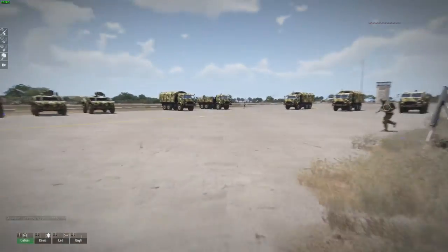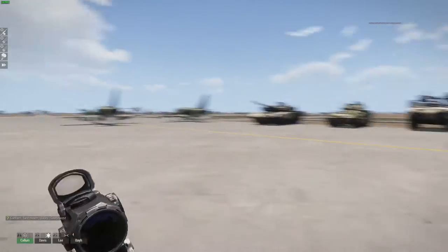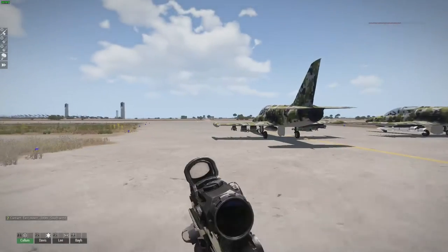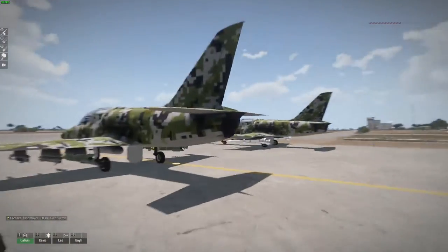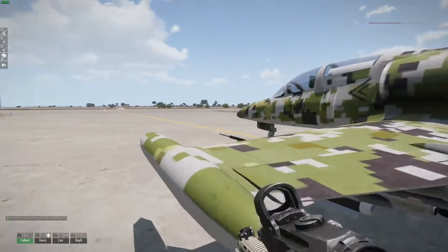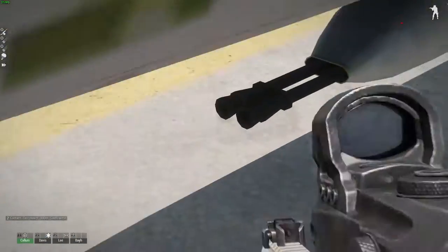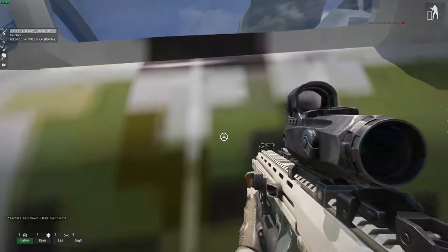Pretty sure these are the AAF vehicles, not the CSAT ones - so these are like the greenbacks as they were called at the beginning of the game, which would make sense because they have smaller things. Look at this - double-barreled machine guns underneath.